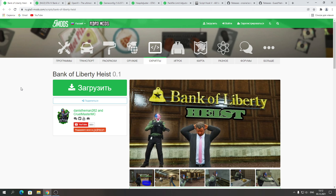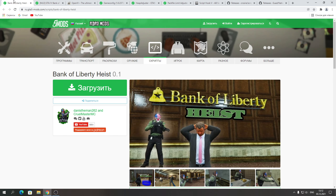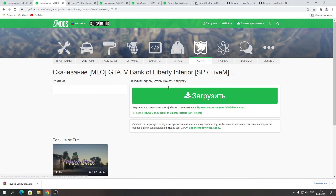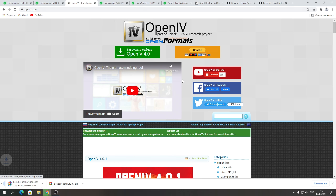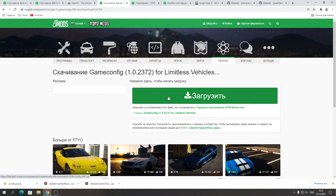Давайте перейдем к установке и позже к обзору. По сути у нас установка будет как скриптового мода, так и мода-аддона — аддона интерьера, потому что такого интерьера нет в GTA. Именно поэтому нам надо столько много файлов. Загружаем банк Liberty City в последней версии, интерьер скачиваем себе, Open IV программу загружаем. Все ссылки на файлы я оставлю в описании под видео.